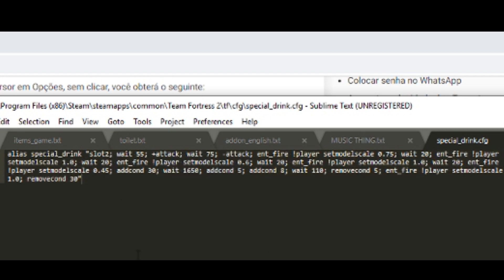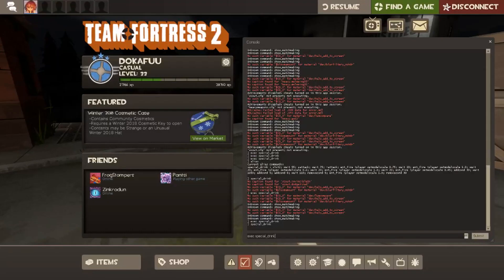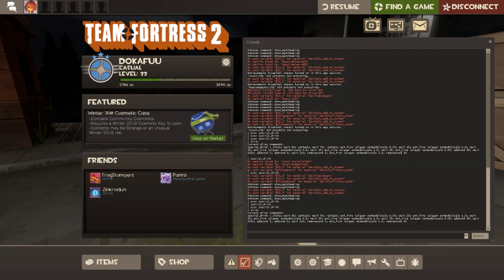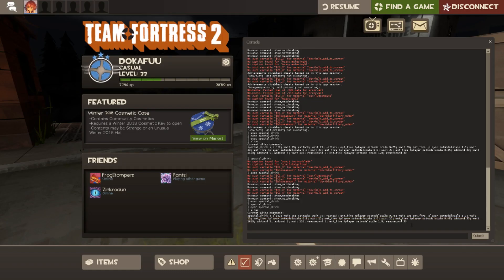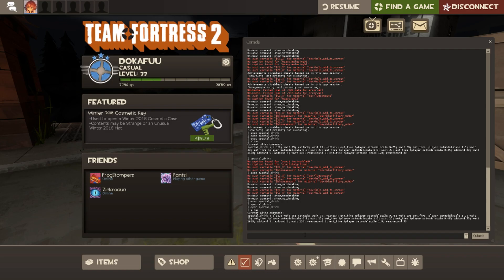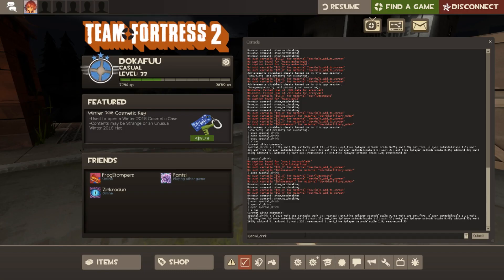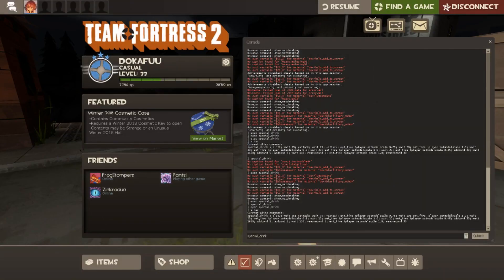So I'm gonna go back to the game now, remembering everything we did. If you type alias in the console it also shows you what the alias does. So after putting the whole command you just type special_drink and press enter — that's what an alias does, it makes a shortcut for the big chain of events.